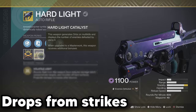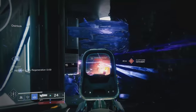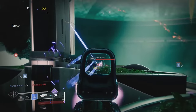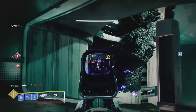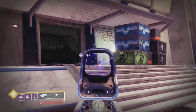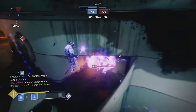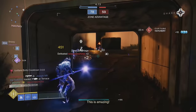In PvP this is also a very good choice. With the catalyst giving +18 stability, it becomes very easy to control. It has ricochet rounds — but better. Your bullets can bounce multiple times, and whenever shots bounce off the ground or a wall, those bullets deal additional damage. You can start a fight, and when they duck behind a corner, shoot the wall and bounce it around to finish them off. This used to be the best weapon in Crucible but has since been nerfed — despite that, it's still very powerful and worthy of its number 5 spot.